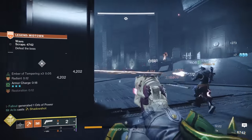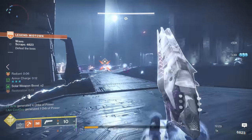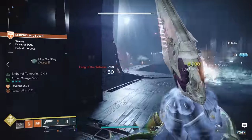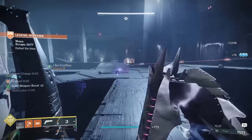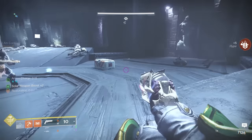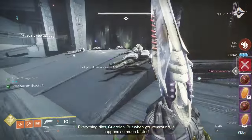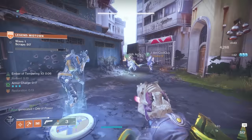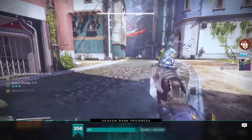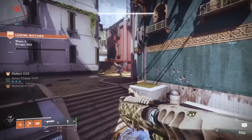Let's say you've already beaten the 50-wave Legend challenge and now you only care about farming god roll weapons and shiny weapon drops. Your game plan is to launch Legend mode with a fireteam of two other friends, complete 10 waves, get your loot, quit the activity, and relaunch. Legend Onslaught gets harder and harder as you go, and you can burn through the first 10 waves no problem. You'll get two loot chests after the pyramid fight on wave 10, but you won't get that coveted third chest until the end of wave 50. If you've already done 50 waves and just want loot, doing the first 10 waves on repeat is way faster and easier. This is okay to do on Legend mode because there is no matchmaking, meaning you can only do this strategy with friends.